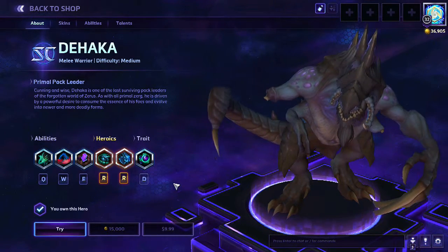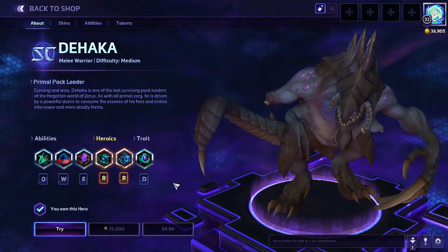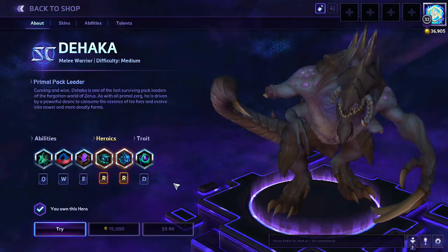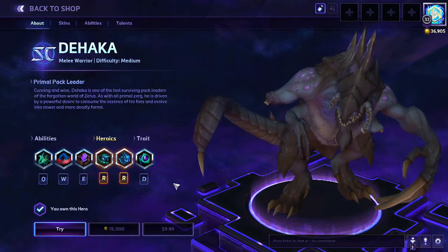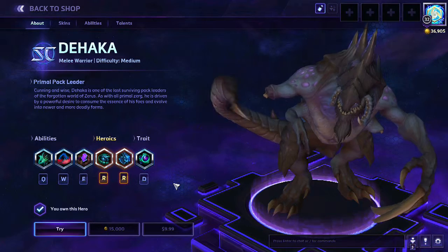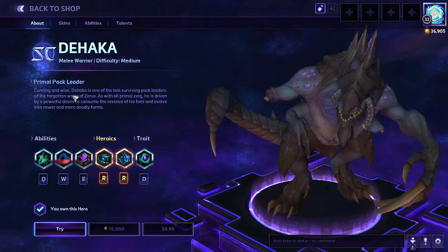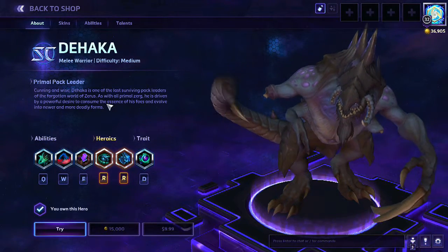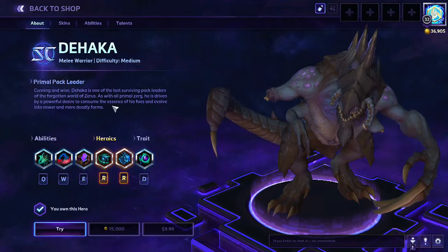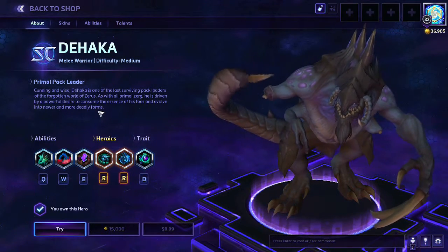It's one of the Zerg, and if you've been checking out my playthroughs of StarCraft and StarCraft II, you know that the Zerg are probably my favorite race to play. This is a character we met in the Heart of the Swarm campaign — a primal pack leader named Dehaka, one who collects. Cunning and wise, Dehaka is one of the last surviving pack leaders of the forgotten world of Zerus. As with all primal Zerg, he is driven by a powerful desire to consume the essence of his foes and evolve into newer and more deadly forms.